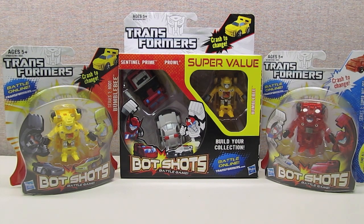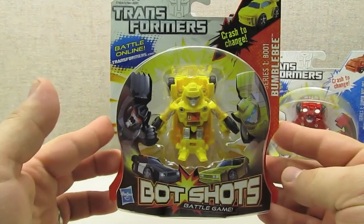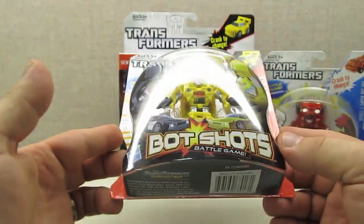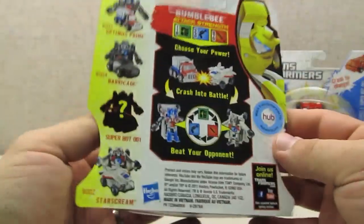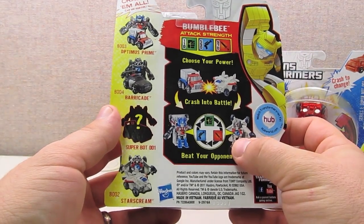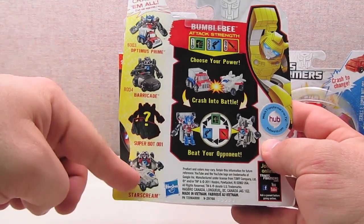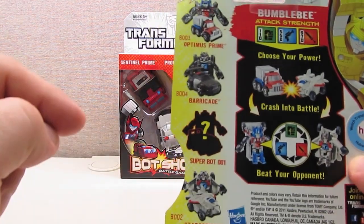Quickly looking at the packaging, there are three types out there right now. The standard single pack has a single Bot Shot on a bubble card with red on the right side. The back of the card gives you the basic idea of the game, and shows the other four Bot Shots. However there's one that's considered a mystery — the SuperBot 001.